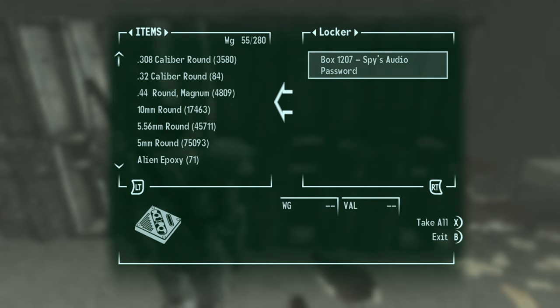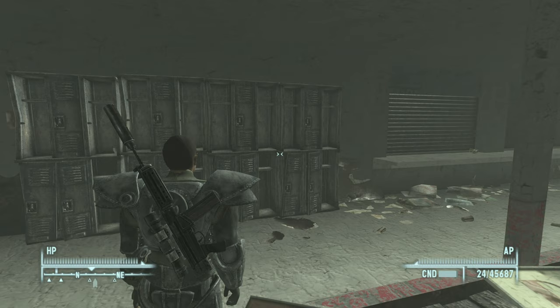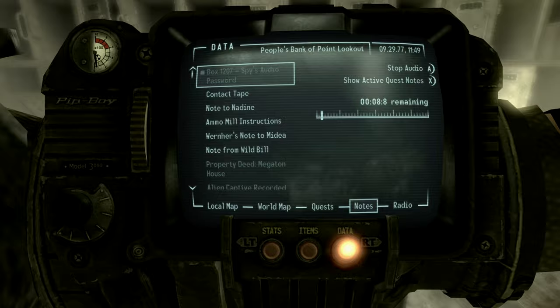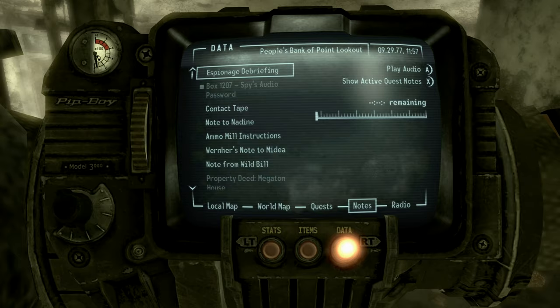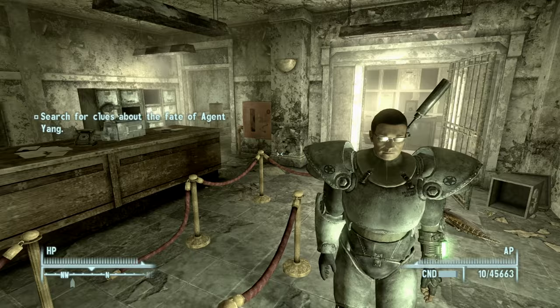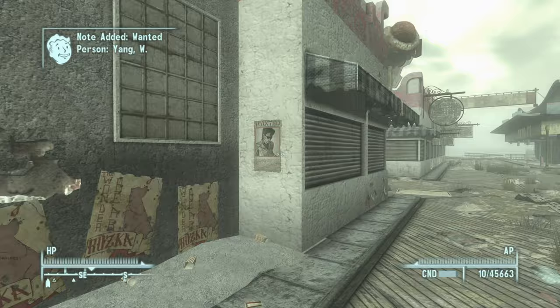Right in here you can grab the 1207 holotape. Then we're going to the bank just at the corner of the pier. Come in here and actually play this holotape. There are quite a few holotapes around this island where you can get them and come play them in here, and it will open these - I know there's at least two. After you listen to that, you just have to click one of these wanted posters and then head into another room on the same pier.